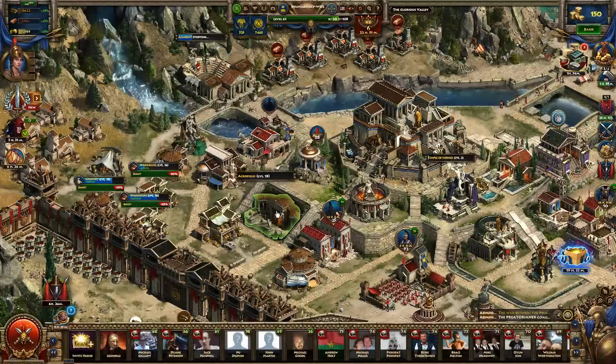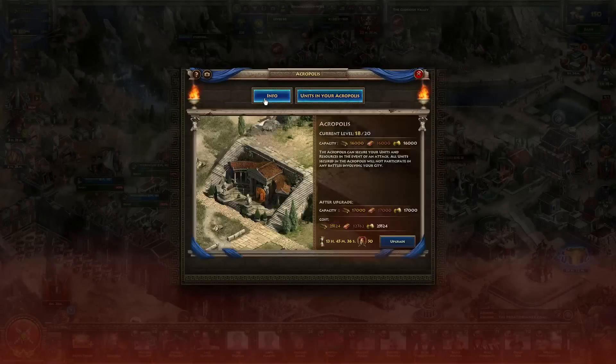After that, we'll go down to the Acropolis. The Acropolis is where you hide your units — if you're logging off or you don't want your units to be attacked, you'll want to hide them in there, and you'll pretty much want to keep your offensive units in there all the time. It also protects a certain amount of resources. If you're raided and you have resources under the Acropolis capacity, you'll keep all of them. If you have over that capacity, you will lose resources down to your Acropolis capacity.